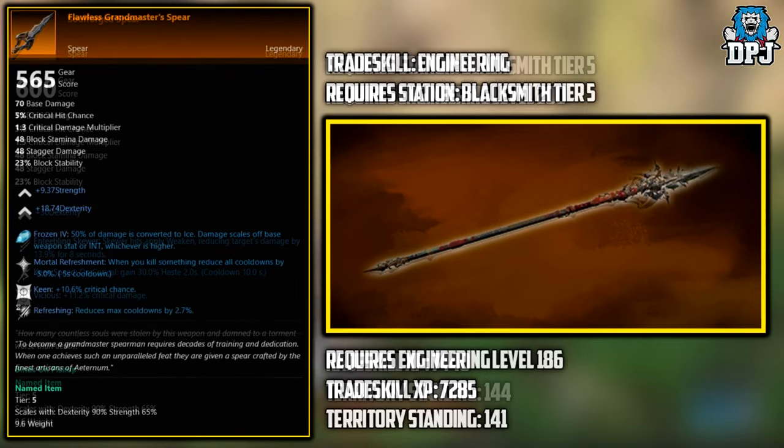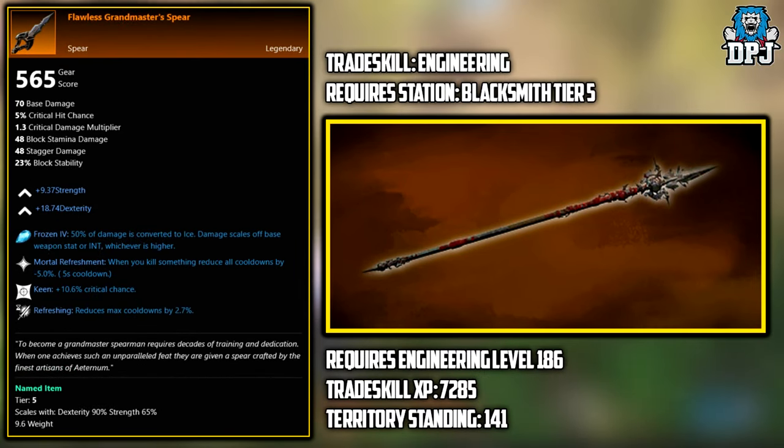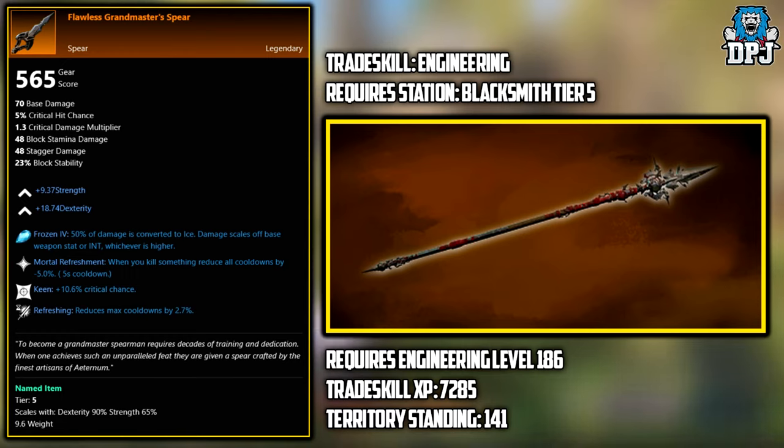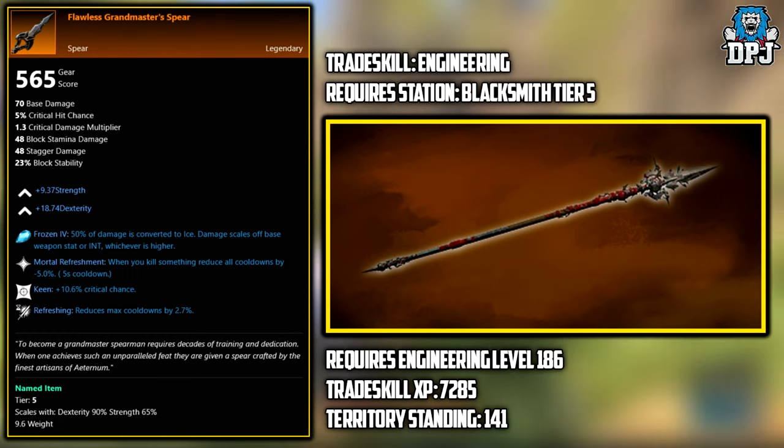Next up we have the Flawless Grandmaster Spear. This is a legendary you can also craft with the right materials. Trade Skill needs to be engineering, requires a Blacksmith tier 5 station, an engineering level of 186, Trade Skill XP of 7285, and a Territory Standing of 141.